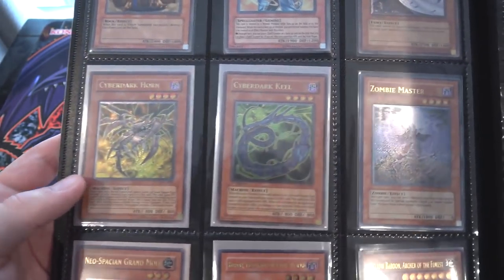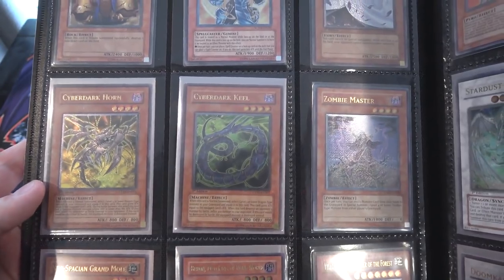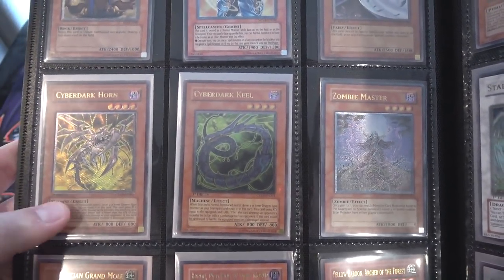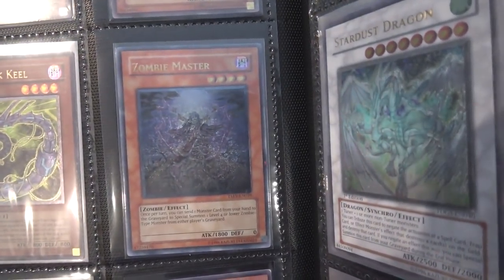Some of the Cyber Darks — I need to get the last one too. I think the one I'm missing is Entellin, if I pronounced it correctly. I want to try to get them all because of the new Cyber Darks that are coming out. Zombie Master — you guys saw that from a Tactical Evolution Special Edition opening recently.